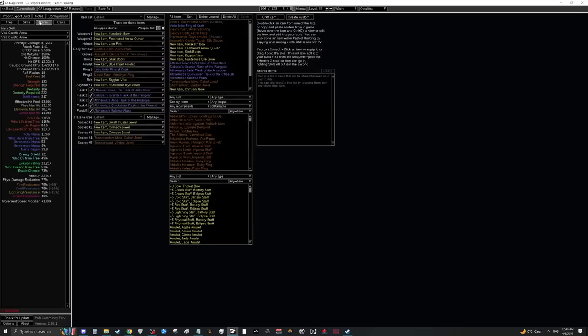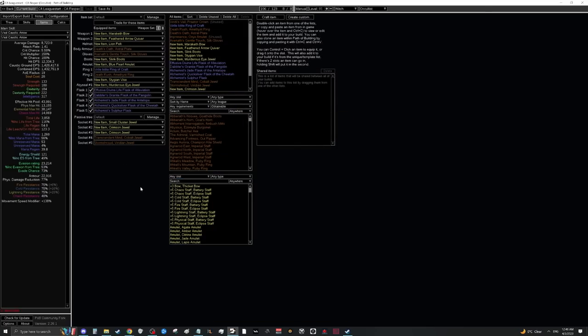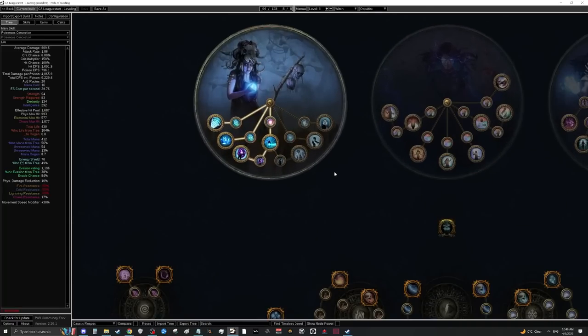The CA respec PoB has had a lot of effort put into it, so I'd really appreciate if you read through it — it should answer most of your questions. The tree is basically the same, and this is meant to be a 3 to 4 div budget setup. Without Storm Shroud it's about 3 to 5 div; including Storm Shroud it's about 5 to 7 div.